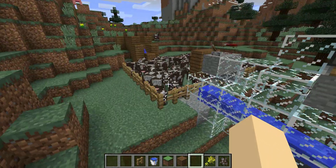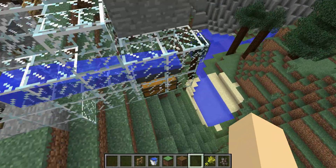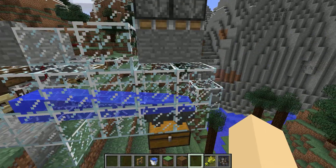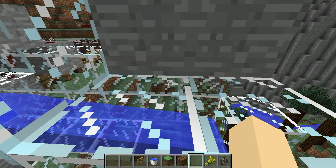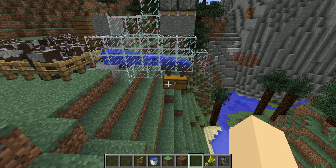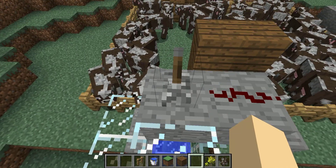What we have is some redstone to control the door, water to pull the cows and items down, and a chest with some hoppers that go into it. I tried it from the side the first time — an up-and-down and sideways hopper to kill the cows — but that didn't work so well. It shoved the items out and the cows were fine, because their hitbox isn't on the bottom, it's on the top. So if you want to kill them, you have to come from above.